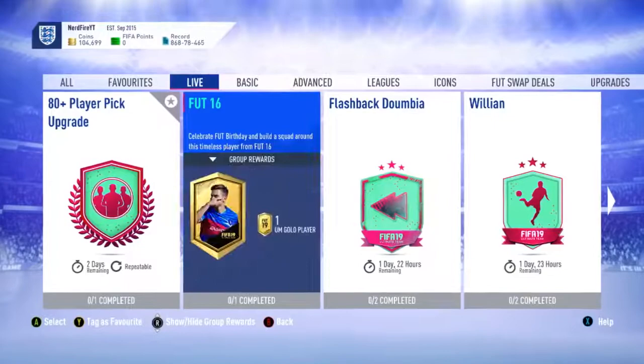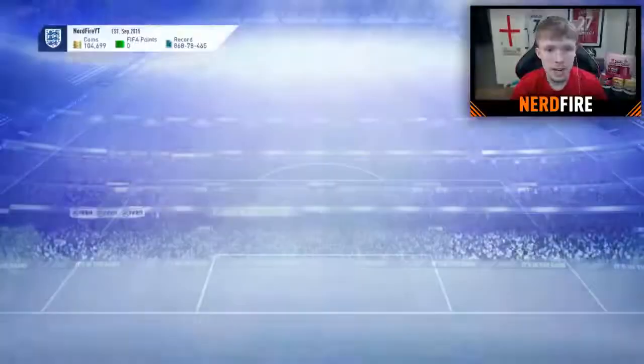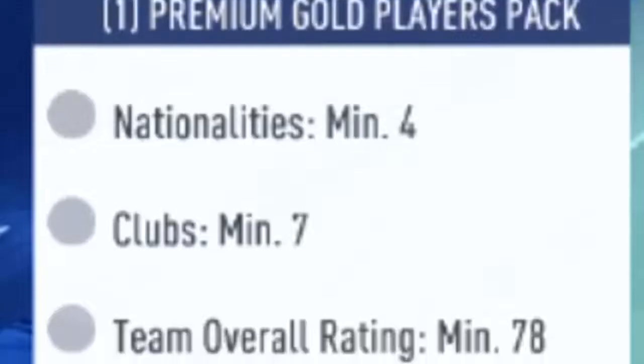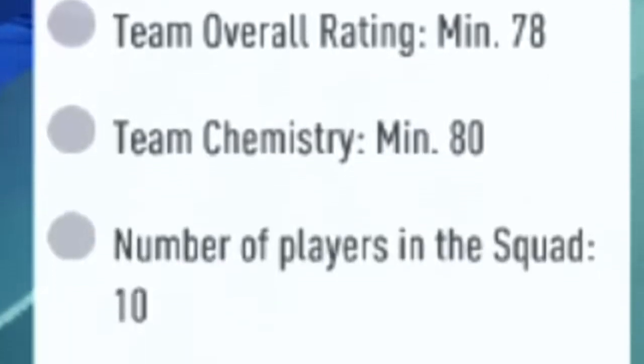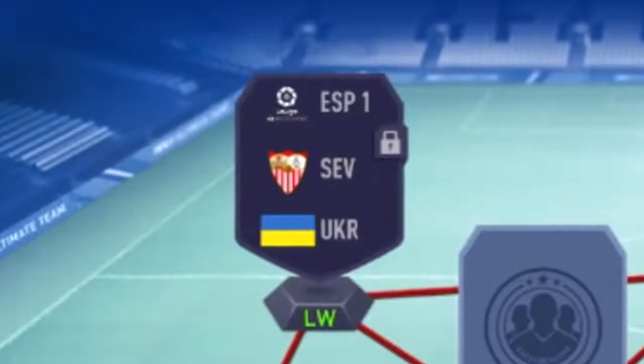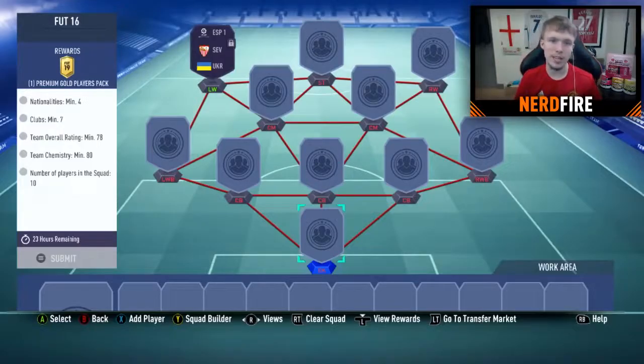Alright, so the FUT 16 SBC. For completing this we get a premium gold players pack — nothing really special, but let's just get into it and see what the requirements are. So to complete it, we need at least four nationalities, at least seven clubs, at least a team overall rating of 78, at least 80 chemistry, and at least 10 players. It's one of the SBCs where a player position has been taken, just like all the other FUT birthdays. Shouldn't hopefully be too hard — let's do it.